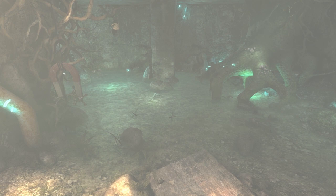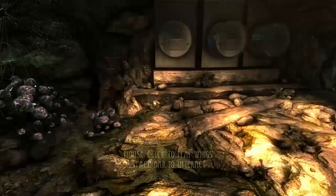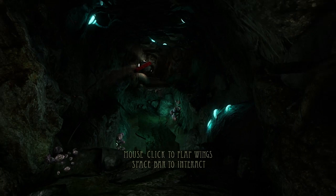I've played the very first section of this already, so I have a vague idea of what I'm doing. I'm just going to head down here first. It's left mouse for up, right mouse for down, and space to interact.